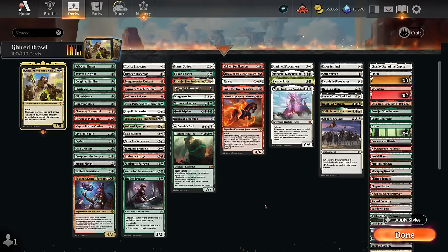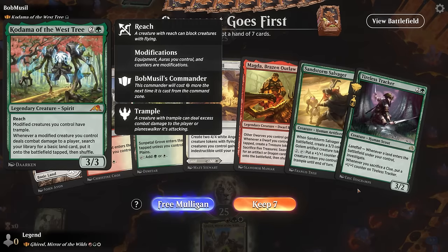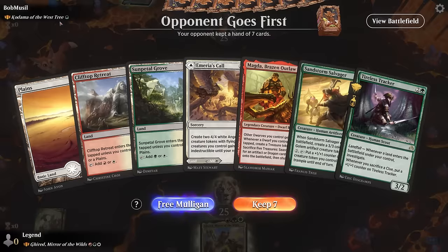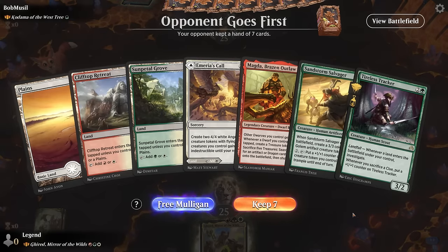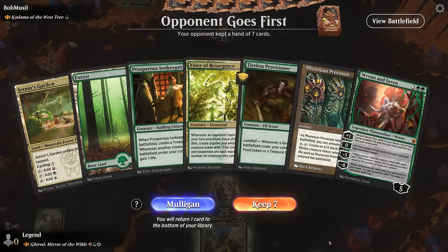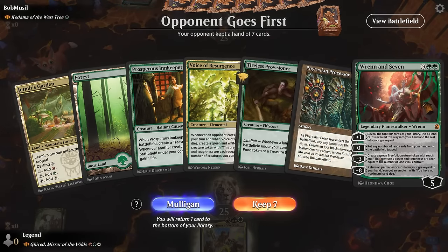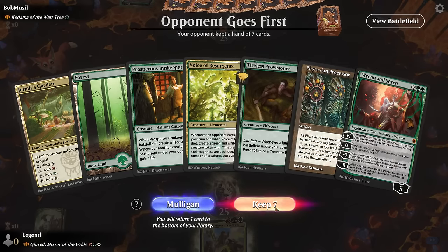Now let's jump into some games. We're on the draw, facing Kodama — so we can expect some cheap modified creatures. This is not the best hand to face a Kodama deck since we don't have the best blockers. Turn two Magda won't have a great attack into a 3/3, so maybe I should mulligan. If we weren't up against Kodama I would have probably kept, but since we know what we're up against I might as well look for something a bit better in the matchup.